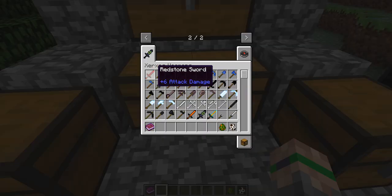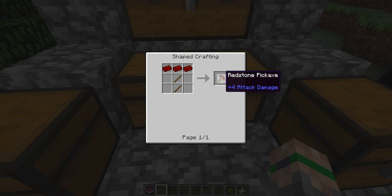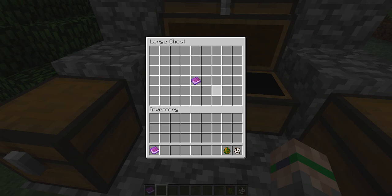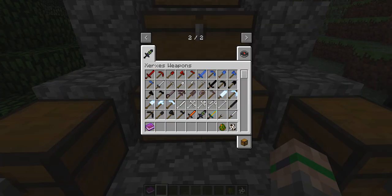So here we have a redstone pickaxe, redstone axe, and so on and so forth. To make a redstone ingot, you need to smelt pieces of redstone — just a normal piece of redstone — in a furnace or a smelter. You will get redstone ingots, and then you can make items like this. I'm guessing it has about the durability of iron, since it's about as common as iron. This is plus six — not quite as good as diamond, but around iron.